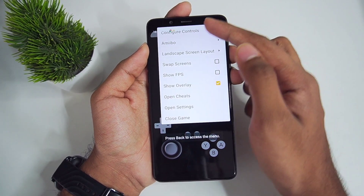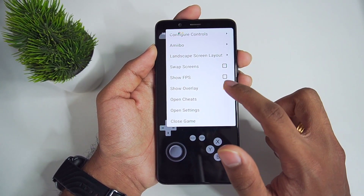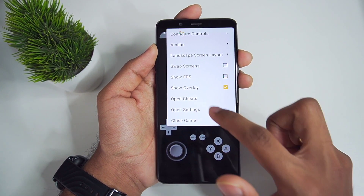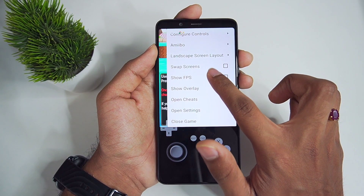These are the best settings for the official Citra Android latest Canary build, Canary 2461. If we go ahead and open a game and press back, you will see some more options such as show FPS, swap screens, show overlay, and open cheats — that's the option where you can input your cheats. Let's enable show FPS.